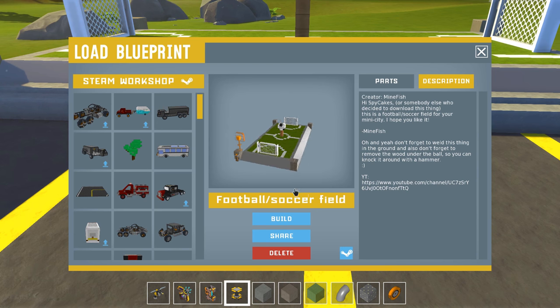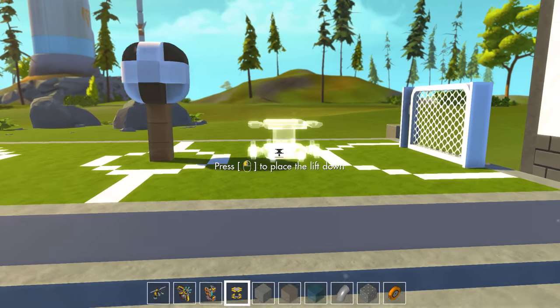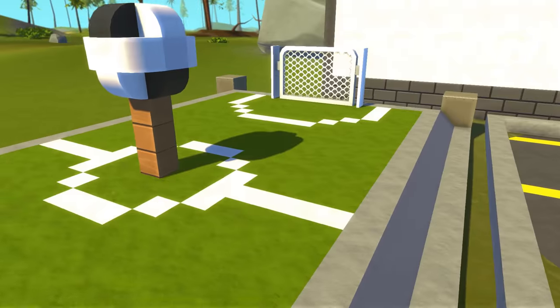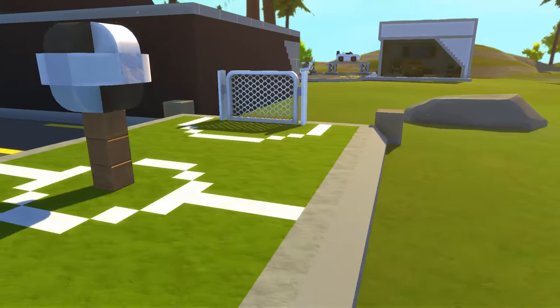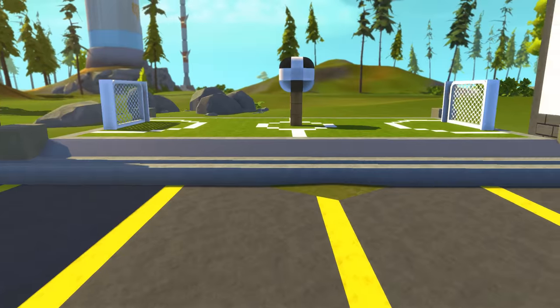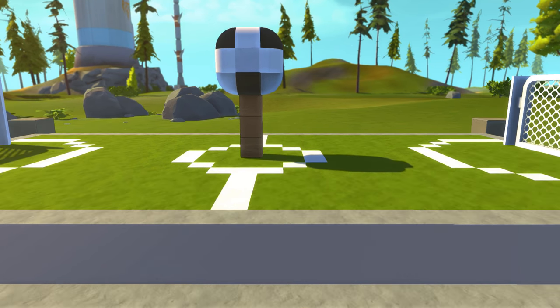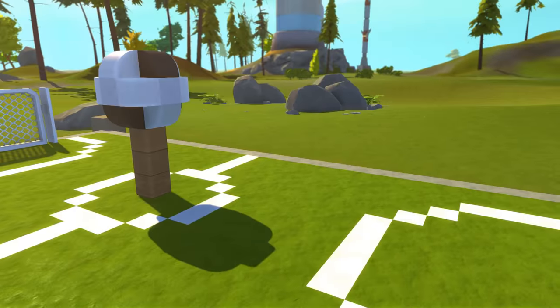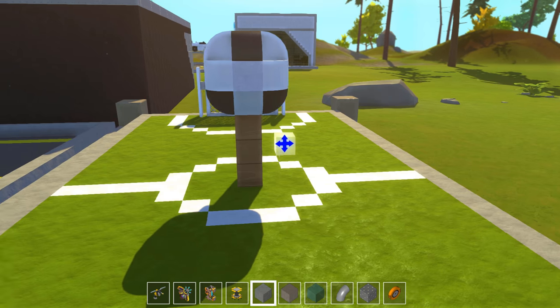This football or soccer field was sent to me by Mindfish. He made this specifically for the mini city. It is pretty small — I might make a bigger one eventually, but I'll probably leave this one somewhere in the city. I don't know if I like this spot for it, but we're going to try it out. All the creators' pages are in the description if you guys want to check it out and download these for yourselves — they are pretty sweet.